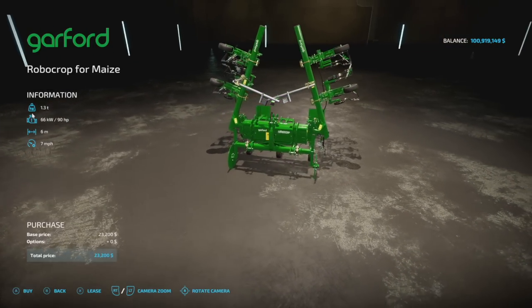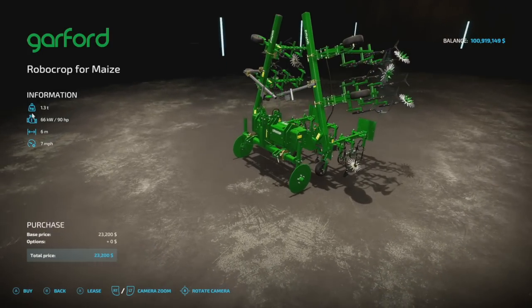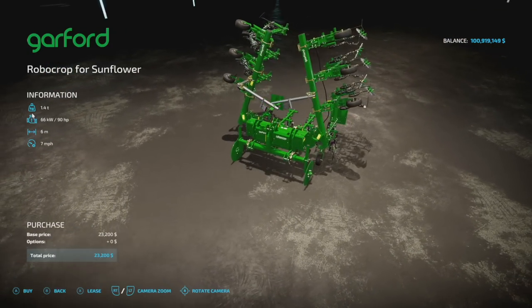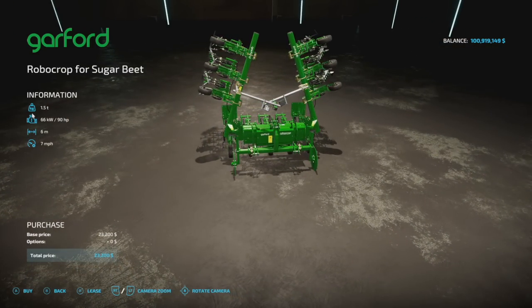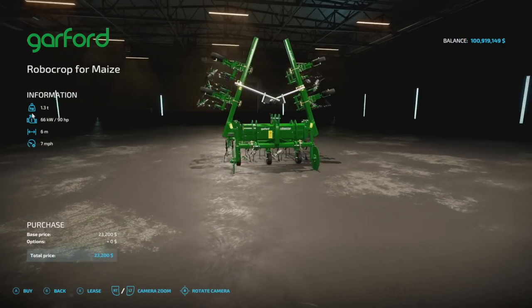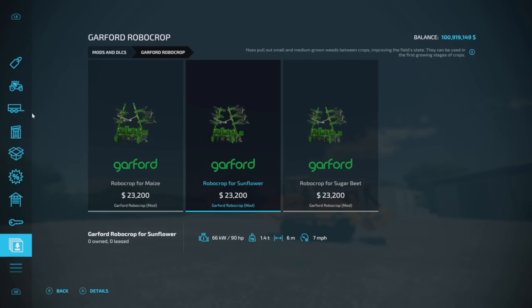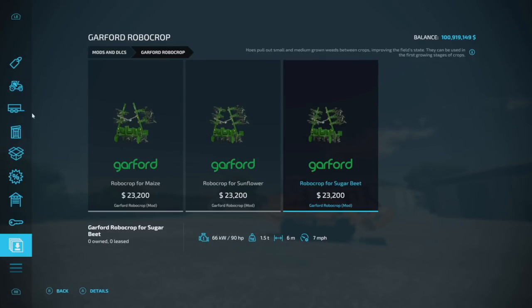Next from Universe Simumani we have a weeder pack — the Garford Robo Crop — with three pieces for corn, sunflowers, and sugar beet. The first is 1.3 tons, 90 horsepower, six meters, 7 mph, five slots. The second weighs a little more at six slots, and the third also six slots. They come in six-row, nine-row, and twelve-row configurations. These machines combine lightness and robustness for efficient working across all cultures and conditions, though they all do the same thing.